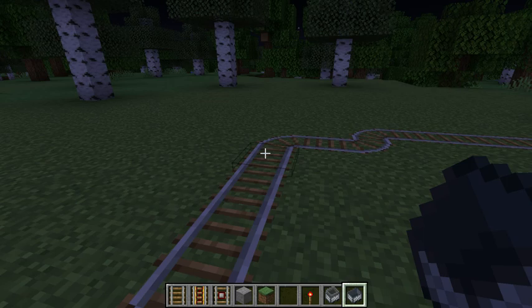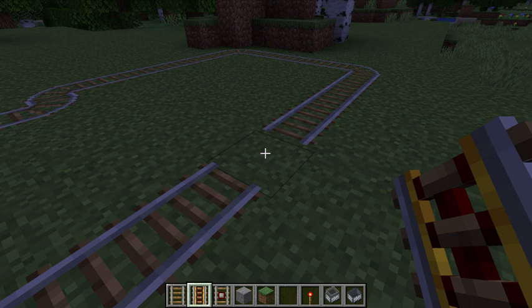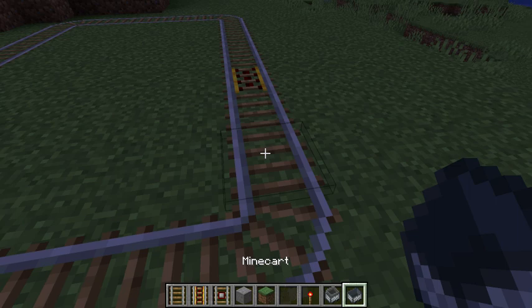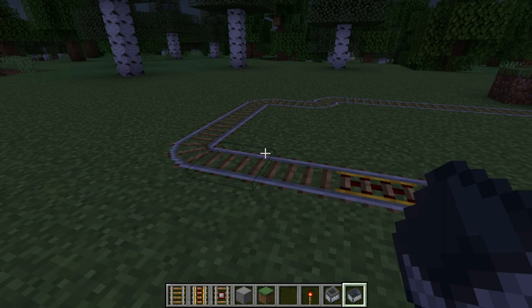Now we've been able to lay track, make a few corners, and we've got a nice little loop. What we're going to do is take out one piece of track and put in a powered rail. The powered rail has these yellow rails and these red ones. Now the powered rail doesn't have any power — watch what happens. I'm going to put a mine cart on it, hop inside, and go. It ground to a halt — that didn't do me any good. An unpowered power rail actually stops the cart.